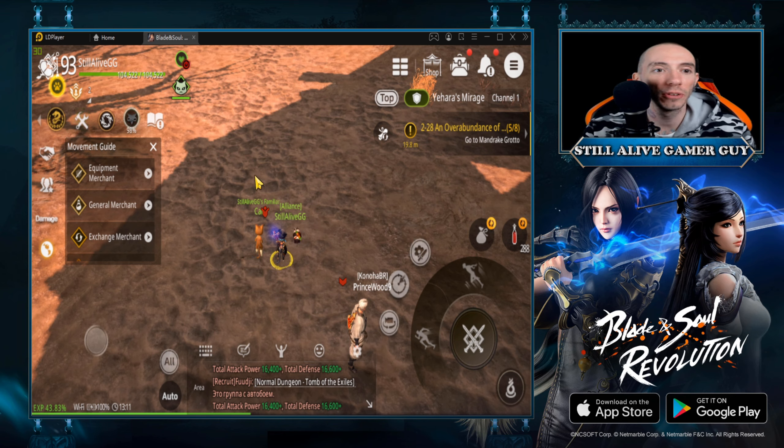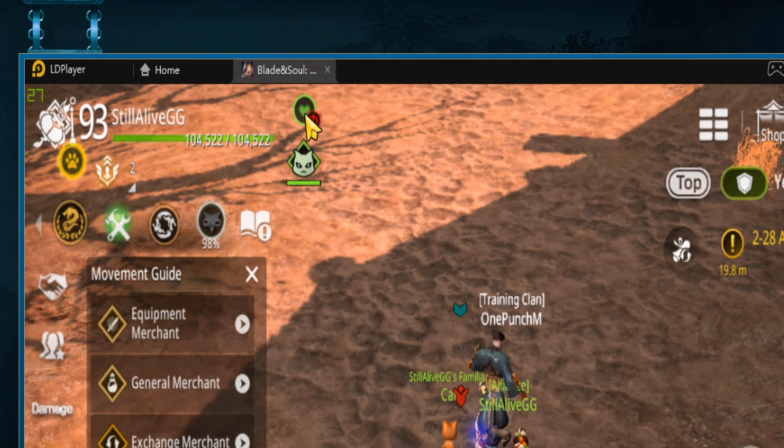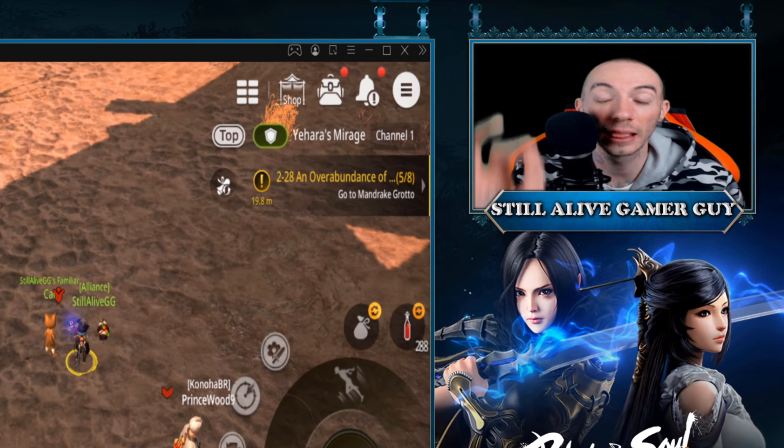So here we go. In the top corner you will see the little heart — this is your stamina. Now one thing to keep in mind: it will not show up until you reach, I believe, level 40. So if you are just starting the game or you are on a low level, you won't even have a stamina bar unlocked yet.